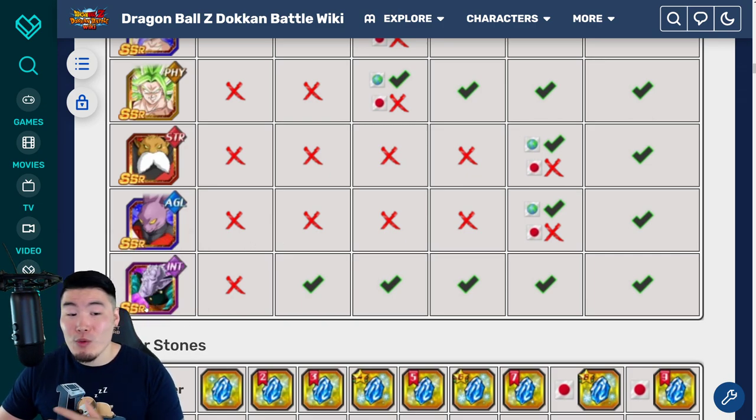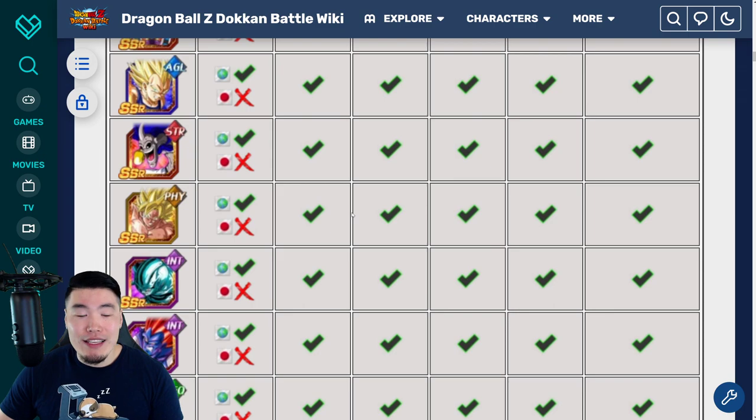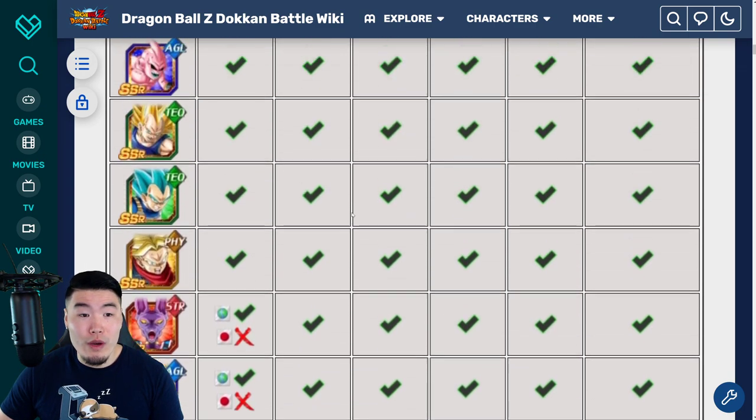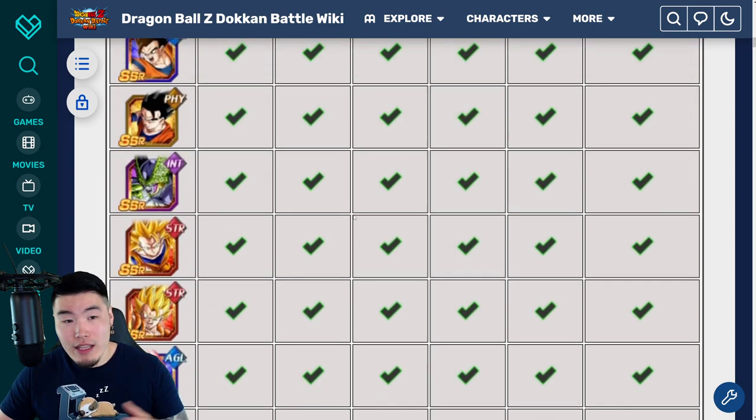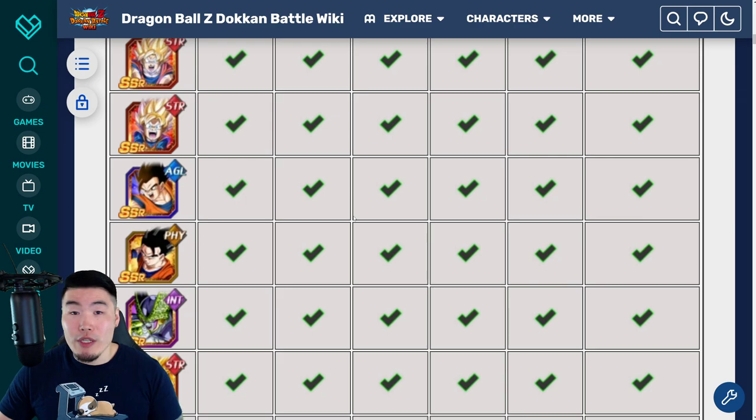So for me personally, I will be going for the Elder Kai, because he's the only one that makes sense. But I'm assuming most of you watching right now are missing at least a few of the other units. The question comes down to which of these many, many units — the selection just keeps getting bigger and bigger — which is why it's so confusing, because there are so many different units you could pick from.